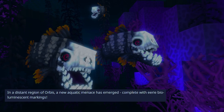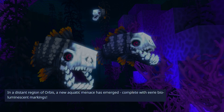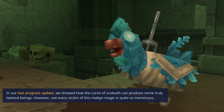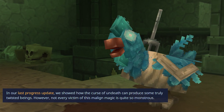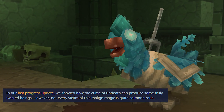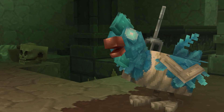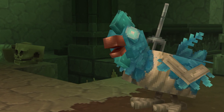The Hytale team says: in the distant regions of Orbis, a new aquatic menace has emerged, complete with eerie bioluminescent markings. And regarding the undead chicken — in our last progress update we showed how the curse of undeath could produce some genuinely twisted beings. However, not every victim of this malign magic is quite so monstrous. Alas, noble chicken — even in death you serve. Or are served, as the case may be.